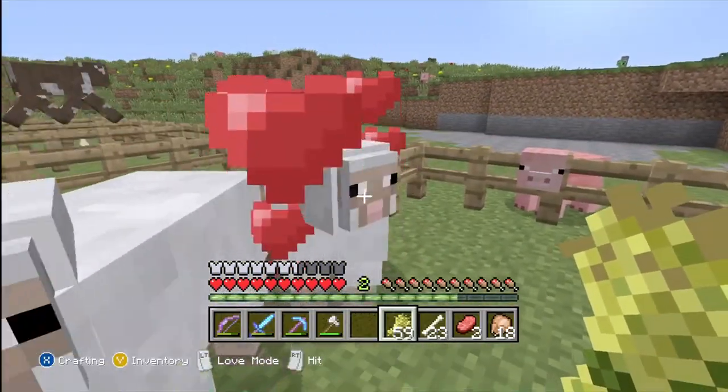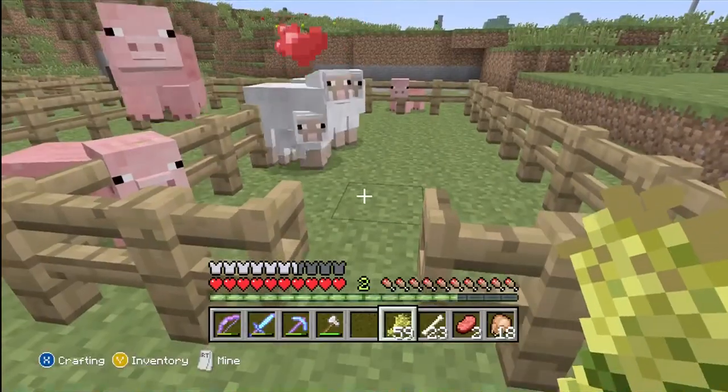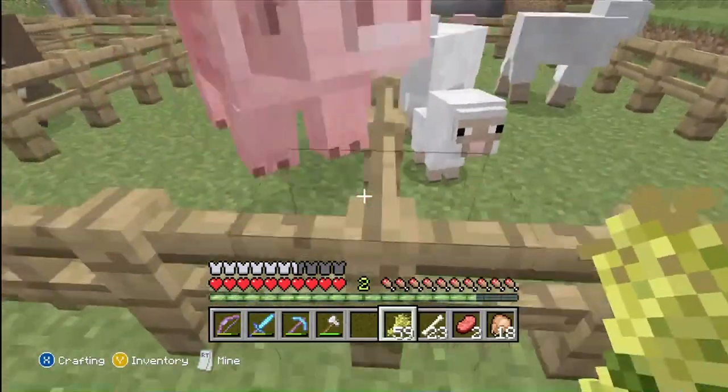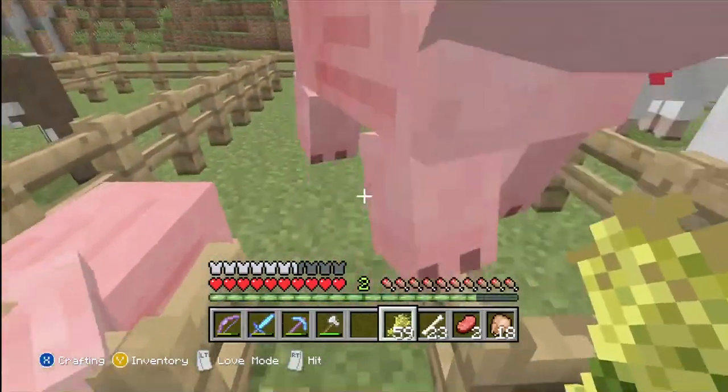When you go to actually breed the two animals, you will need to give both of the animals a piece of wheat by clicking the left trigger on that animal, and they will actually mate and have a little baby.